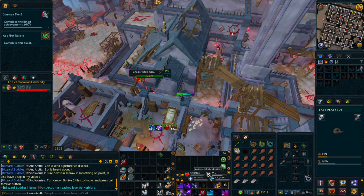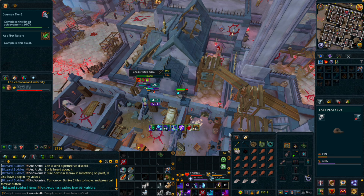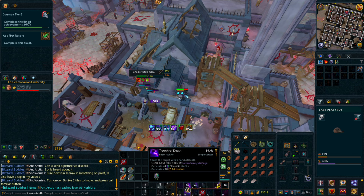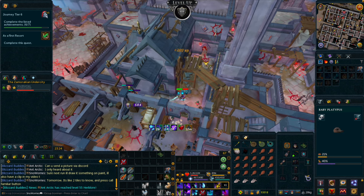If you're on task, you'll get 10,000 Slayer XP per kill, which is pretty crazy. A typical task of 100 will put you all the way up to the mid-70s and give you 500k Dungeoneering tokens. You can get the task from the Raptor, Duradel, Simona, or Curadel, who all have the task highly weighted.